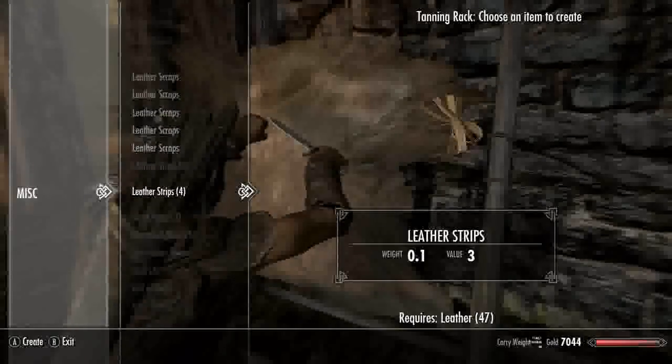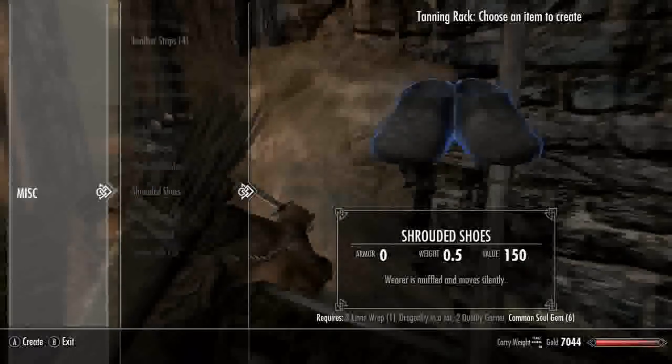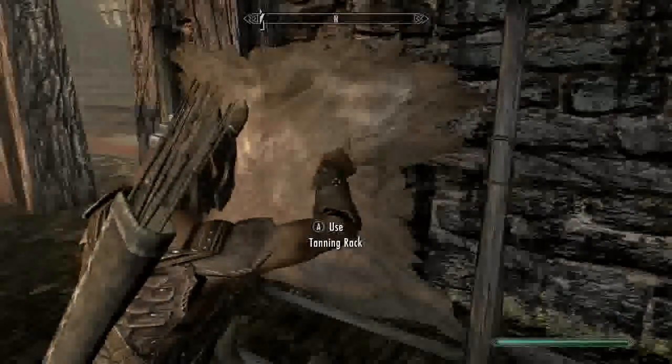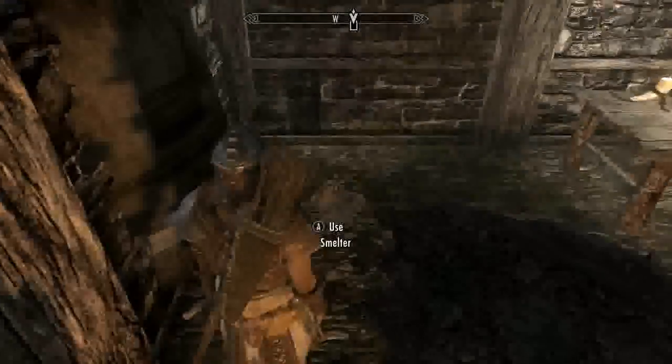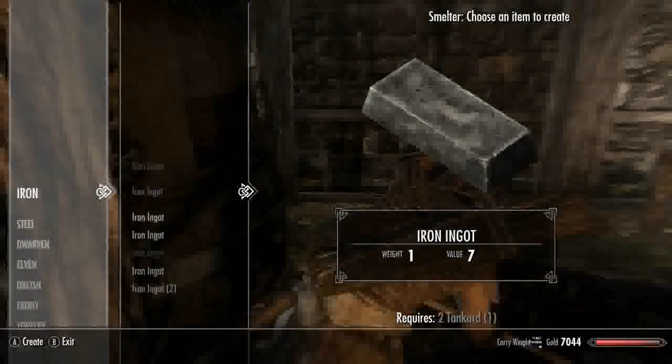You can also change armor into scraps which you can then turn back into normal armor. And there are shroud boots which make you completely silent — I'm guessing it makes your sneak a hundred.